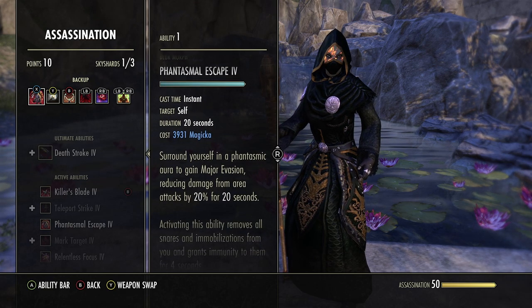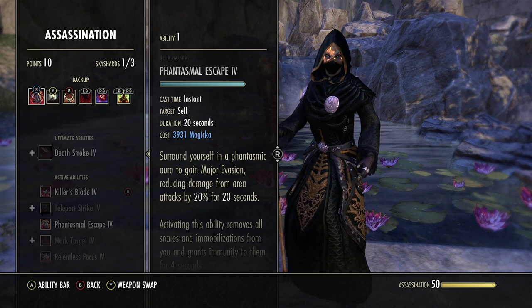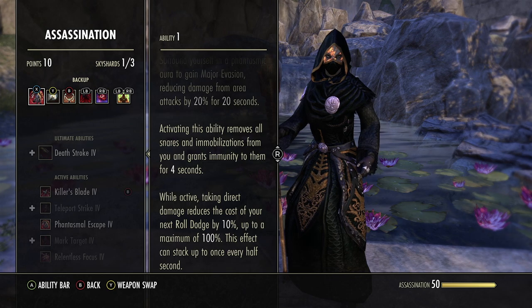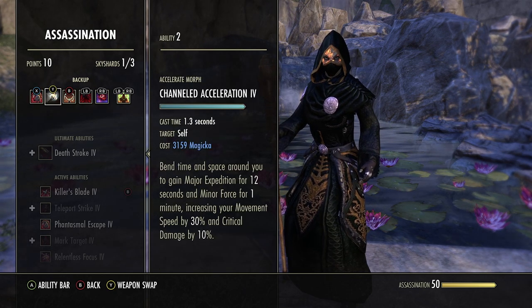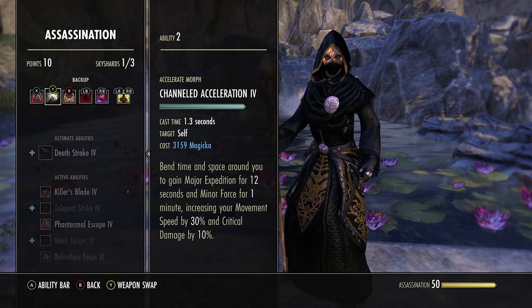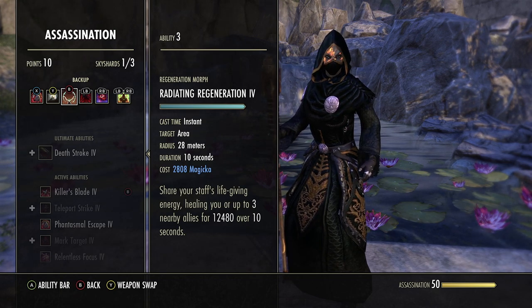Phantasmal Escape also gives a nice roll dodge pass. As of Lost Depths, this is our way to get minor force — increases our critical damage done by 10%. We also get major expedition for 12 seconds, increasing our movement speed by 30%, which lets us close the gap and get away faster. Next we run Radiant Regeneration — rest in peace, how the mighty have fallen. Basically heals over 10 seconds, mostly there to sustain one of our skills, the vamp toggle.